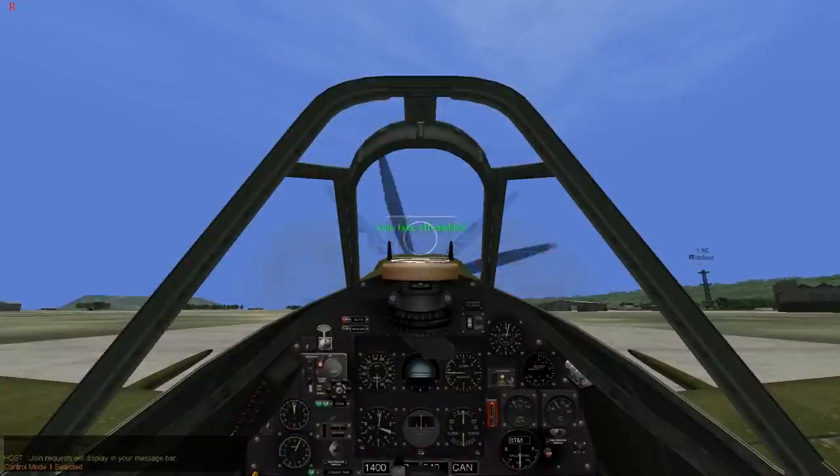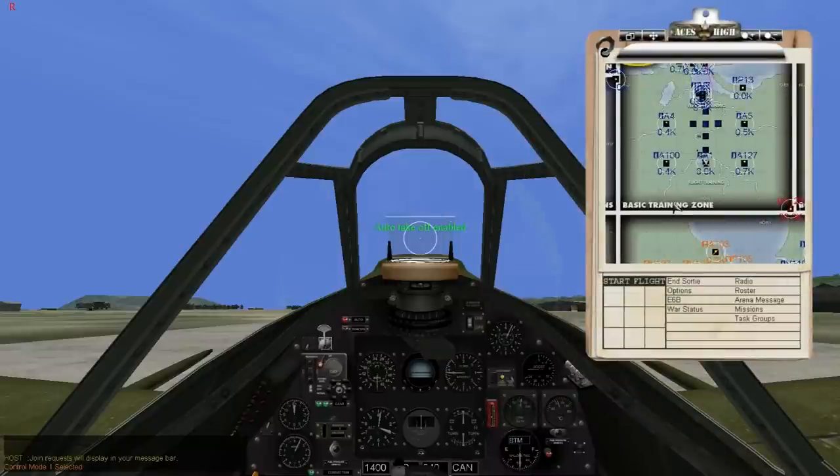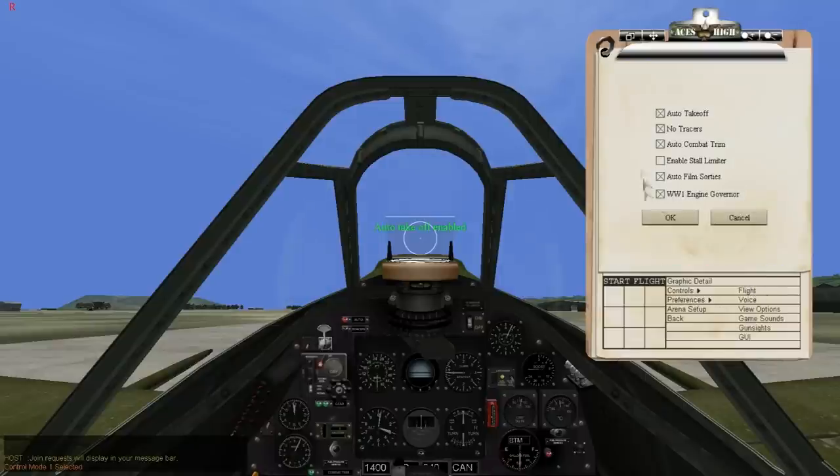First thing I suggest: if you're coming in new and your controller is giving you trouble, before you do anything, make sure that auto takeoff is on. I'll show you how to do that — press Escape to bring up your clipboard, go to Options, then Preferences, then Flight. Make sure that auto takeoff has a little X mark in it, which it should by default. Then the auto takeoff indicator will appear on your screen and it'll take off for you.